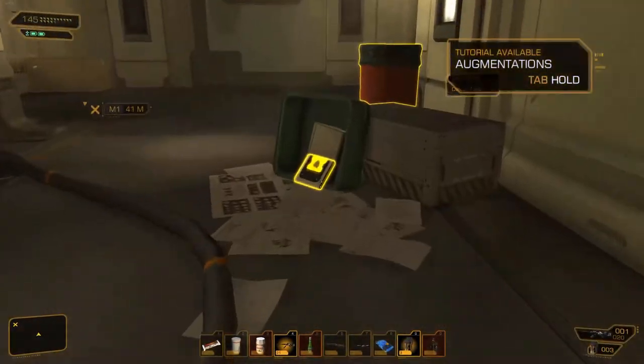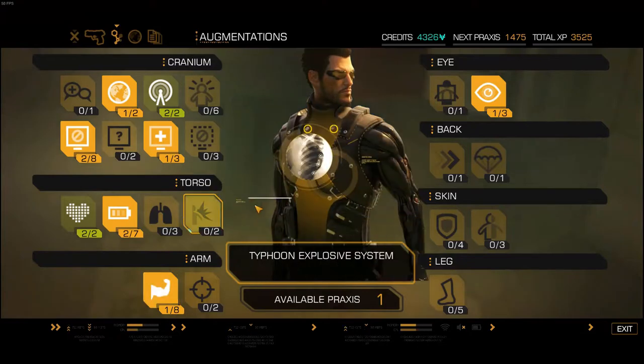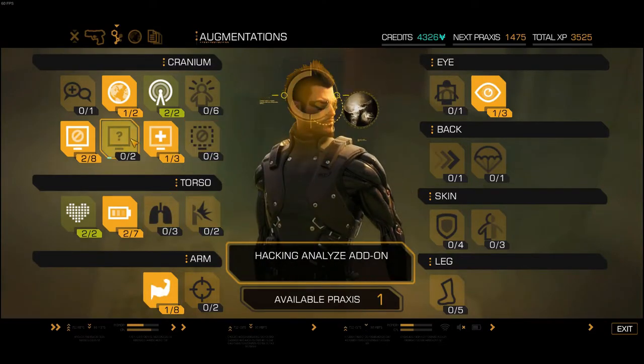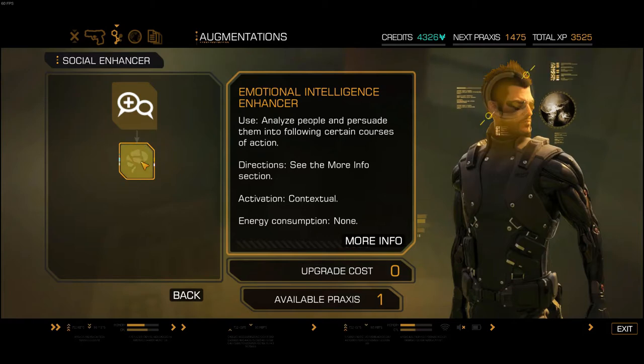There we are. It's one of our - oh, it's a praxis! So what I would like to get is hacking social and answer, so we're gonna need two praxis to get this but we're definitely gonna want it. I think it was called the Cassie mod.